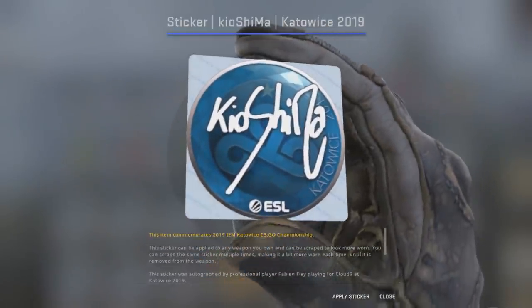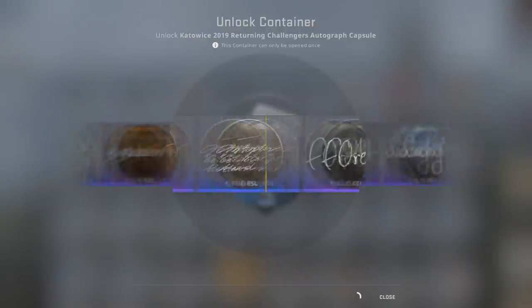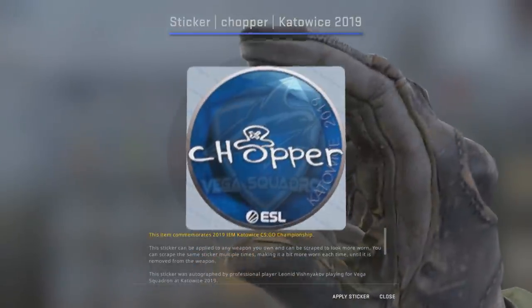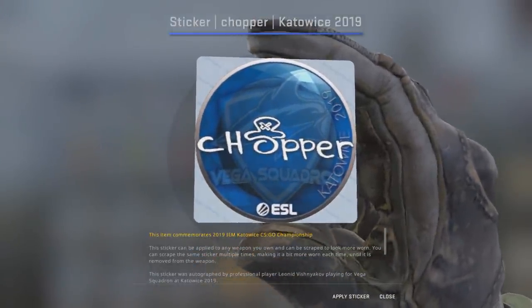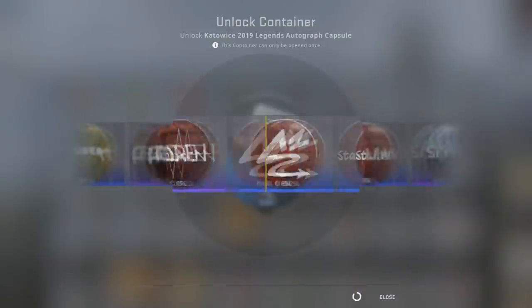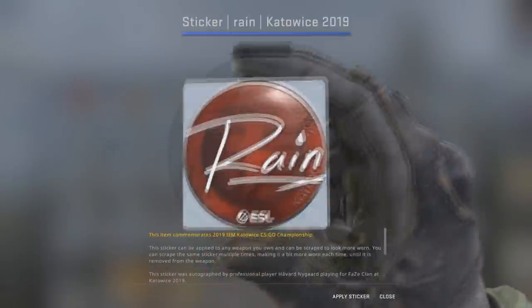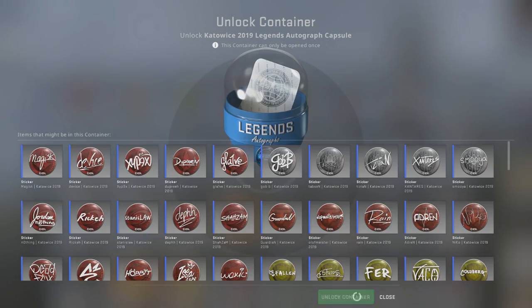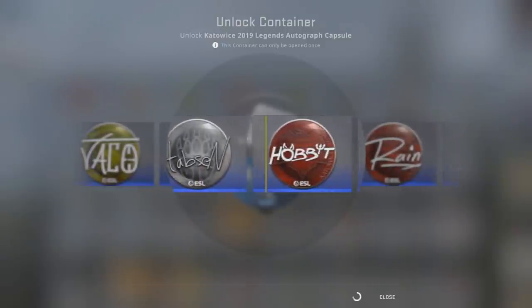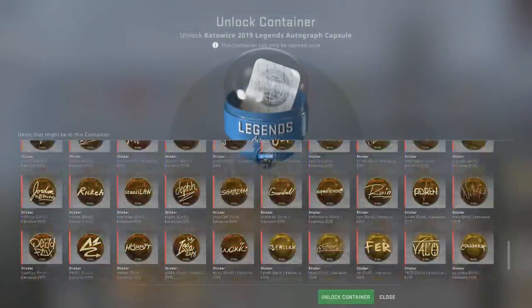Kiyoshima — I'm not going to be mad with Cloud9 stickers, considering I am an NA fanboy. We're actually going to get Chopper now. He has like the O with a hat on it — that's pretty neat. Grain sticker — still no sight of getting a gold sticker at all. Hopefully we do get one. It would pretty much cover the cost of my entire opening considering I only paid like eight dollars for this entire thing.